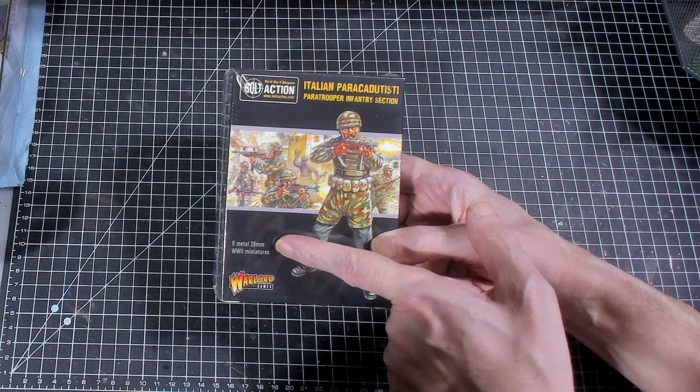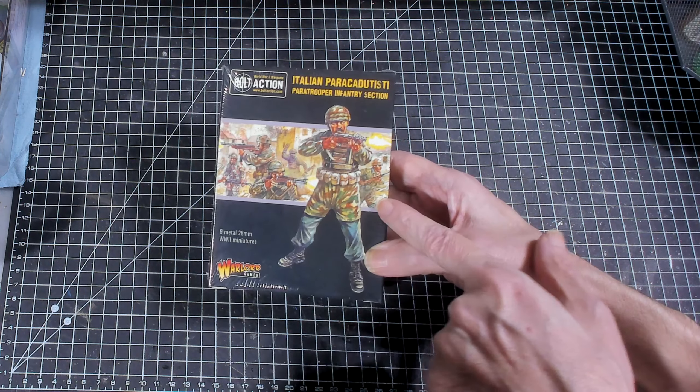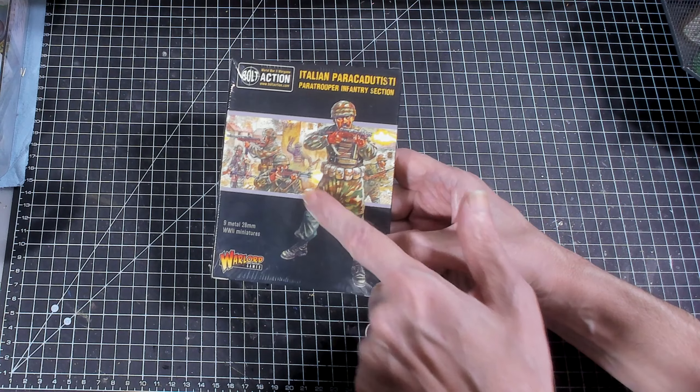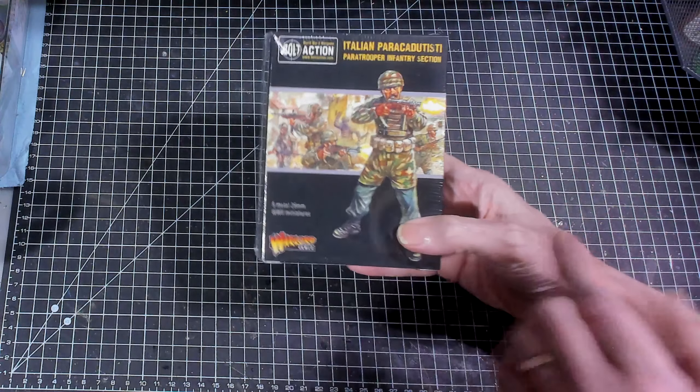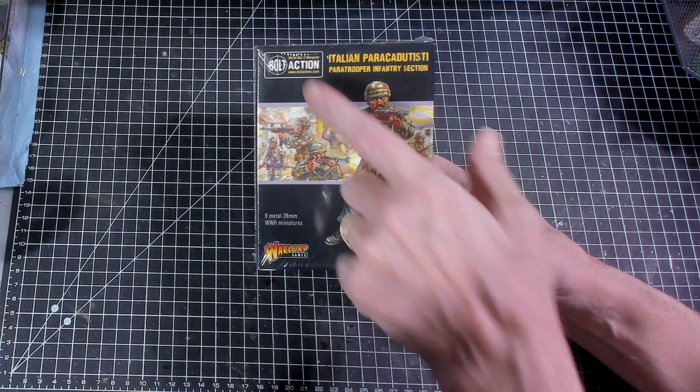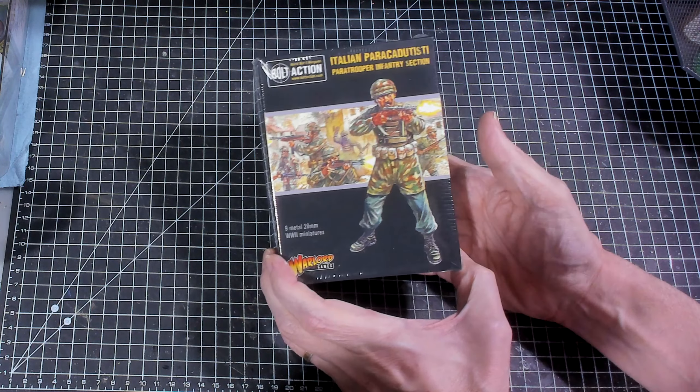The set comes with nine metal miniatures. It looks like they're all in jump smocks, maybe submachine guns and rifles. We'll take a look and see what we get. These are 28mm miniatures by Warlord Games for their game Bolt Action.